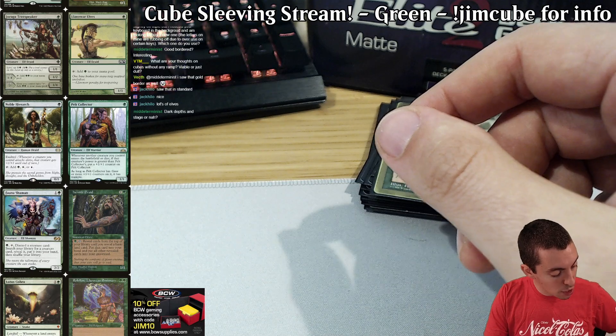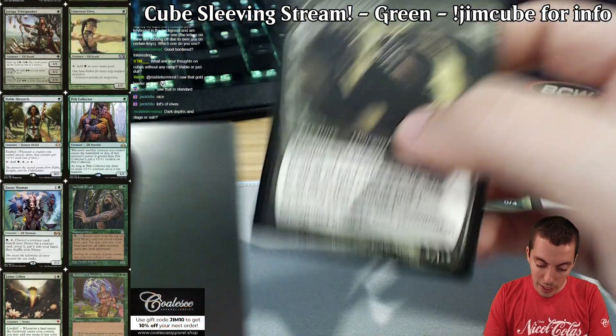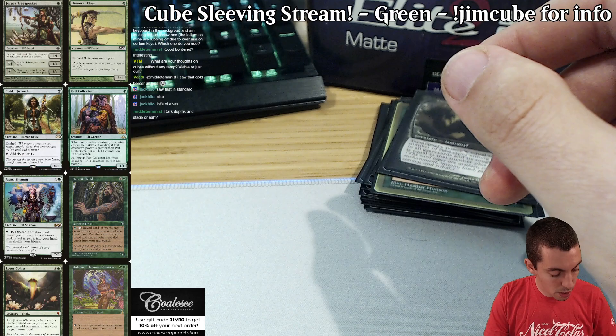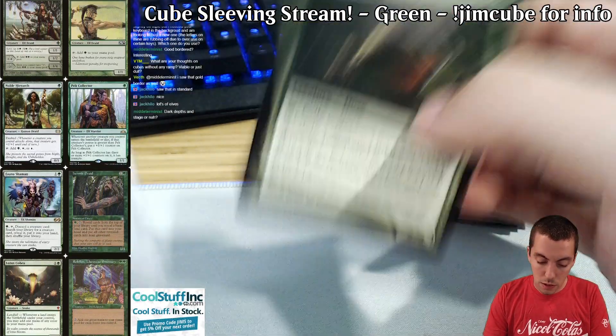We've got our kind of beat-down creatures here. We've got Tarmogoyf — it's a proxy, don't tell us — Tarmogoyf's obviously great. And then we have Scavenging Ooze, which is kind of a beatdown utility creature.